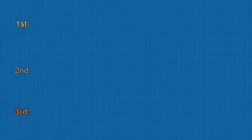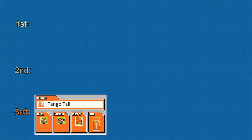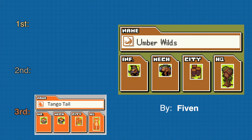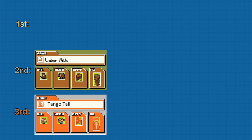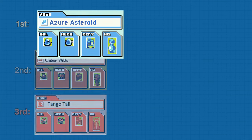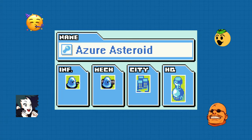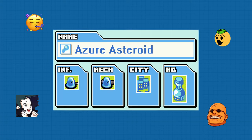This leaves us with the top 3. At third place, we have Tango Tail by Crossan Fox. At second place, we have Umber Wilds by Fivan. Which means that the winner of this first contest is Aster Asteroid by Buki. Congratulations to the artist for the winning design. The community has spoken and Aster Asteroid had the broadest appeal.